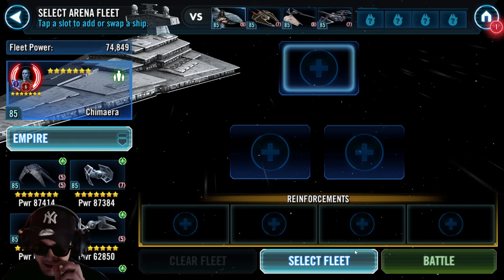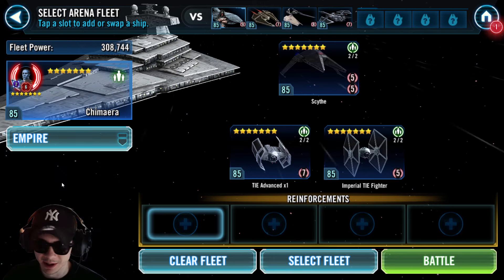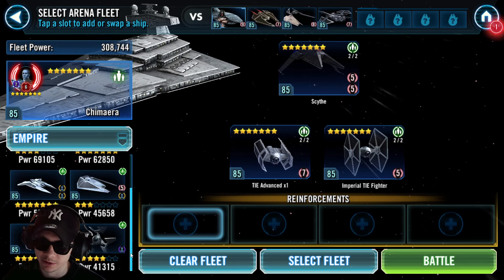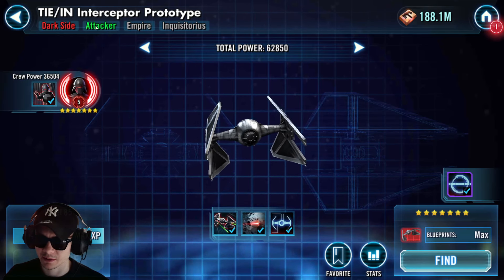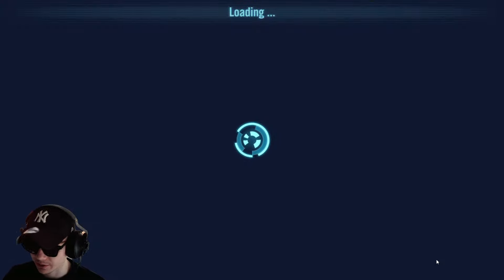If you don't have Skite yet and you're struggling with your counter against the Leviathan, make sure you do get it. The lineup is going to be Skite, Tide Advance, Imperial Tide Fighter, Tide Defender, and the Interceptor Prototype for this battle. We're going to go straight into it — no time to waste.